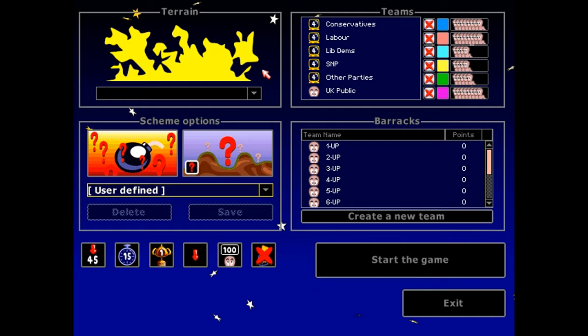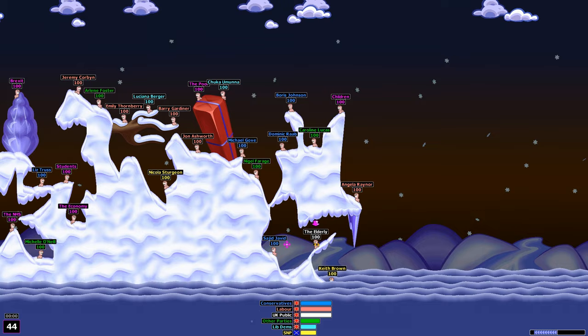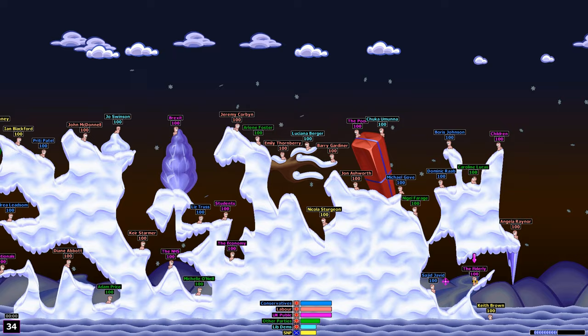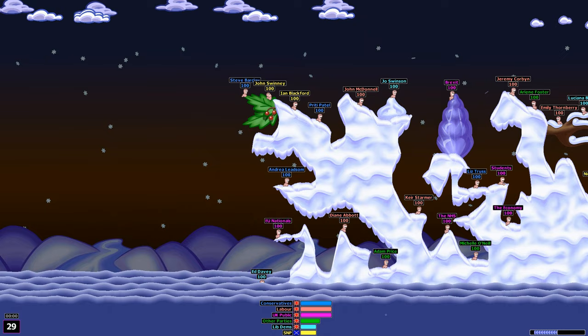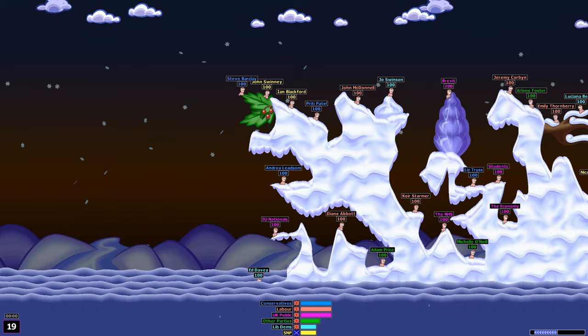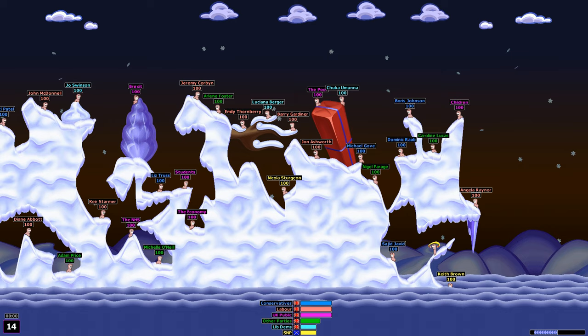That map looks perfectly fine. We fortunately begin with my team, which will be passing every turn. I'm starting off with the elderly, children, the poor, students, the economy, Brexit itself, the NHS, and — oh no — EU Nationals are looking flippingly precarious right there. That's not a good place for the EU Nationals. Someone's going to be tossing them under a bus. Every single turn I will simply be passing, because the UK will not actually be doing anything — they just exist to have stuff done to them.